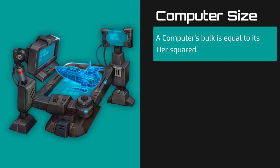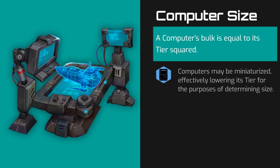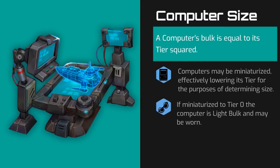At first this seems incredibly large, but the good news is the bulk of a computer may be reduced with a miniaturization upgrade. This upgrade costs 10% of the tier's base cost and lowers the computer's tier by 1 for the purposes of calculating size and bulk only. It can be purchased multiple times and lowers the computer's tier for calculating bulk to a minimum of negative 1. If reduced to tier 0, the computer is light bulk.